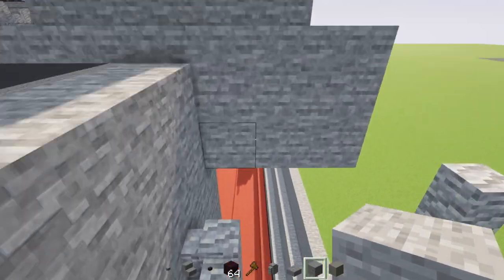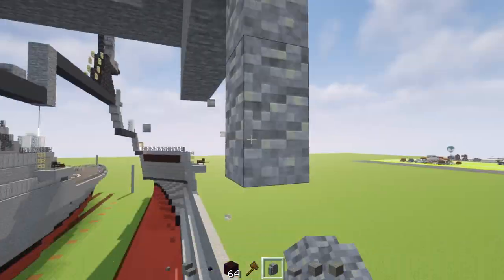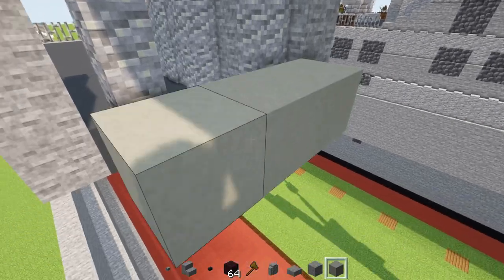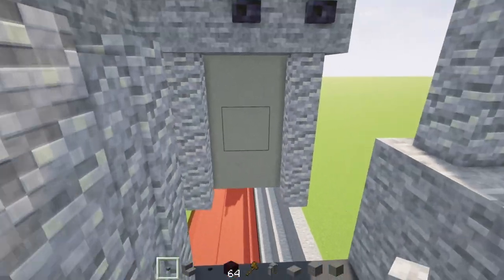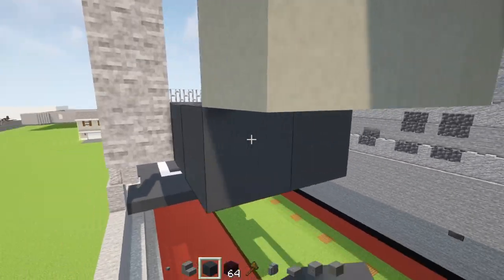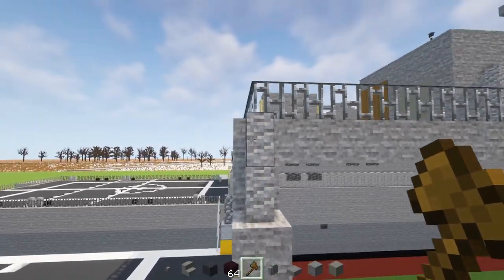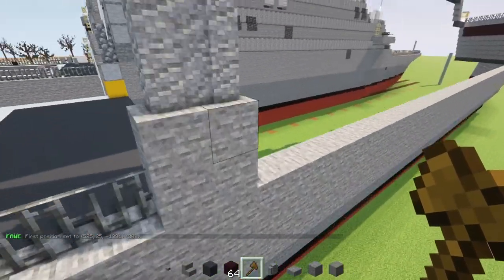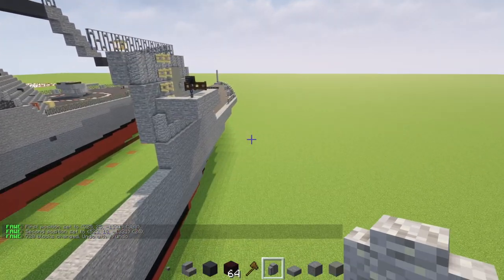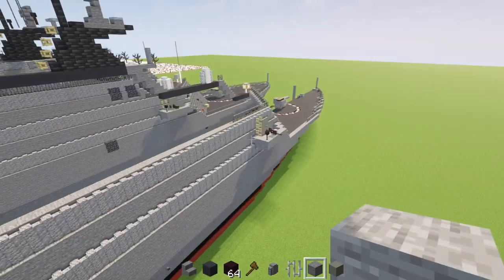Add two blackstone buttons, then three blocks tall of andesite walls, skip a block, another three here. On the inside, add a three-by-three of light gray concrete, with a stone button in the middle. Then make a two-by-three of gray concrete underneath, right in front of and underneath that doorway. Extend this andesite wall with the stone block behind it — going all the way across to meet up with the other side.